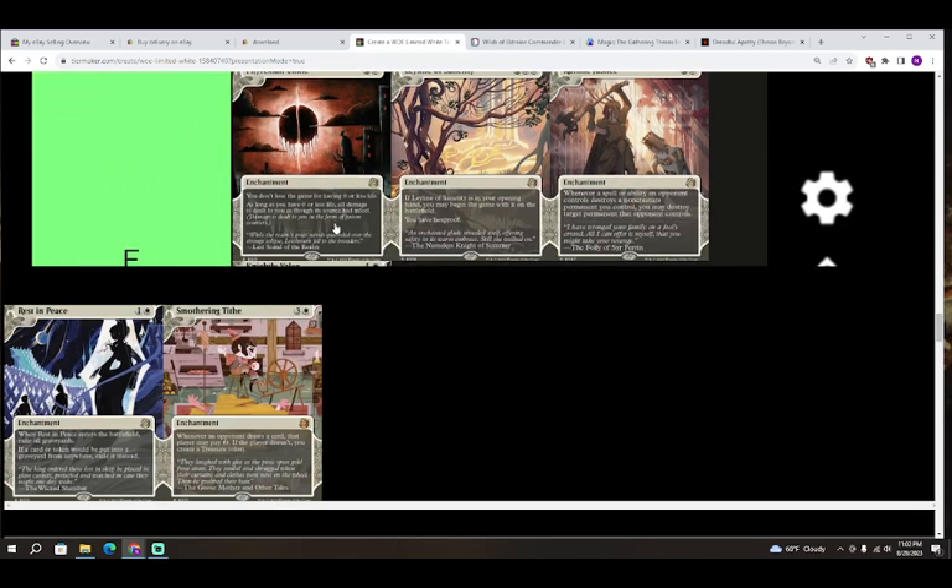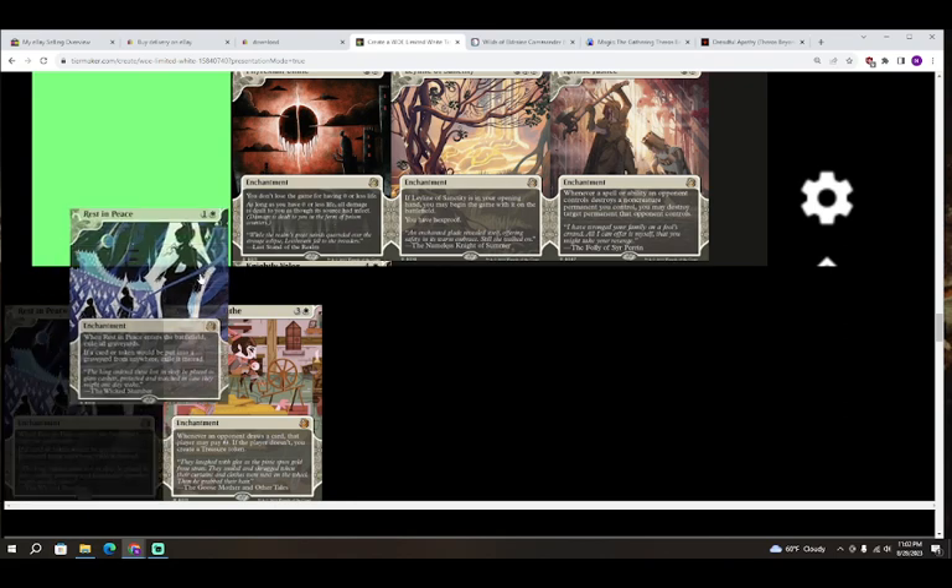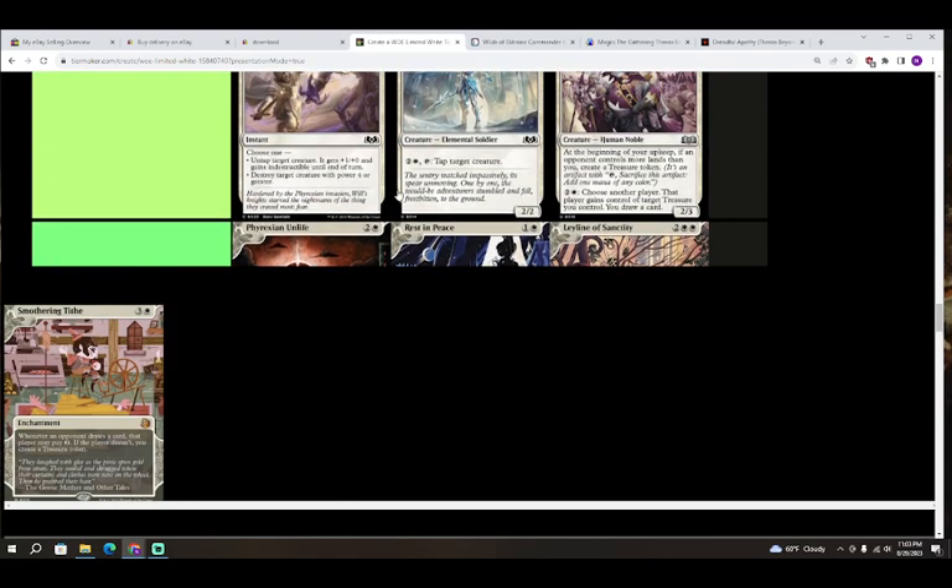Next up we have Rest in Peace — colorless and white for an enchantment. When it enters the battlefield, exile all graveyards. If a card or token would be put into a graveyard from anywhere, exile it instead. Another F — it's a sideboard card at best, and even then I don't think it's going to do that much when you bring it in.